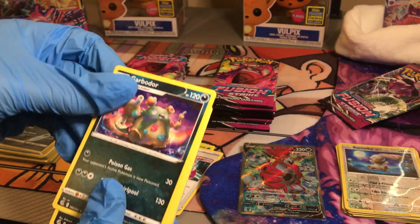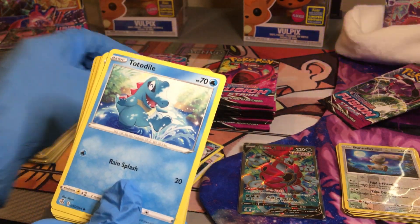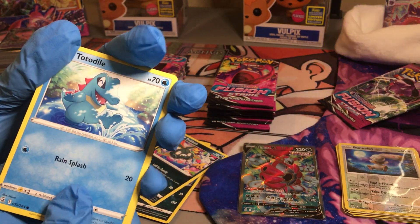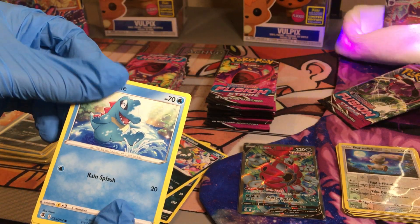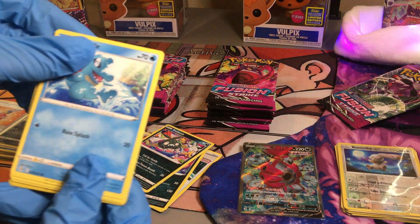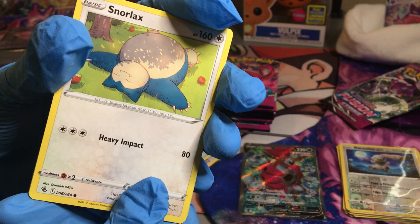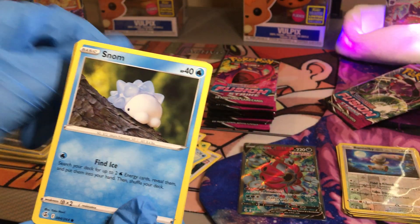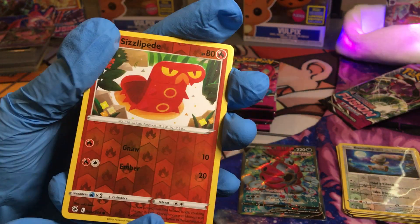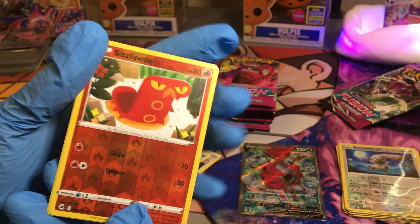Cross switcher — my bad. Garbodor. Trubbish. So we got a — if I remember correctly from another YouTuber that does pack openings — that is called a rewind, as we pull the evolution and then the pre-evolution. Totodile. Phantump. Snorlax — very cool, very awesome. Snorlax is always a good card to pull. Snom. Reverse Sizzlepede. I don't know who this is — I still haven't played Sword and Shield yet, but I might stream it. Who knows? Very cool.